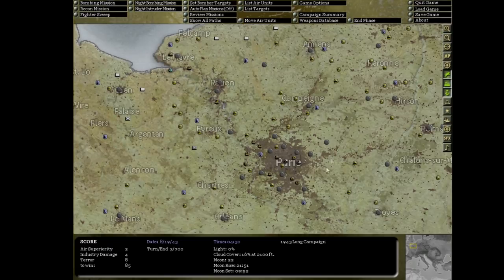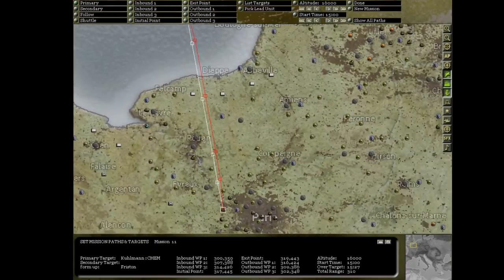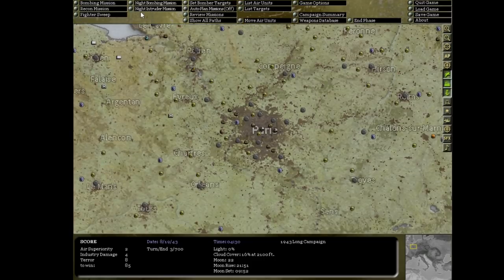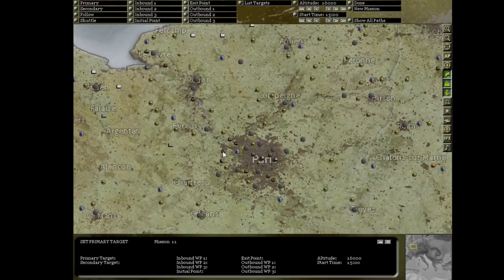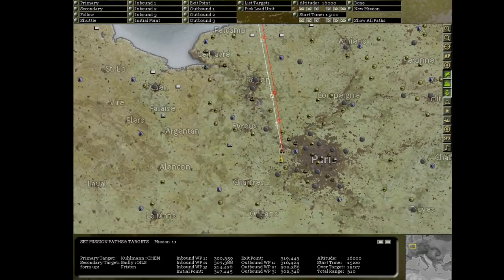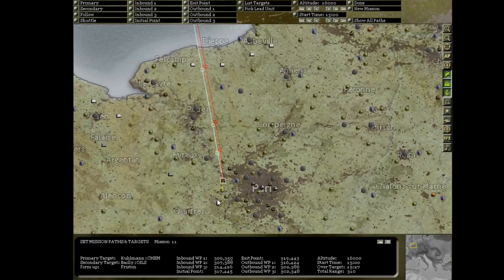In our last turn, we did attempt to bomb the Bailey Petro Oil Facility and the Kuhlmann ChemWorks in Paris - both in the outskirts of Paris. We're going to bomb the chemical factory. If we want to do a bombing raid, we've got multiple options: fighter sweep, recon missions, night intruders, or bombing missions. For this, let's do a bombing mission - a daytime raid. We'll select the target: the Kuhlmann ChemWorks. Last recon one day ago shows 15 damage, 8 capacity, 16 heavy anti-aircraft guns. We hit the bombing button, pick the ChemWorks as primary, and optionally set the oil storage facilities as a secondary target.